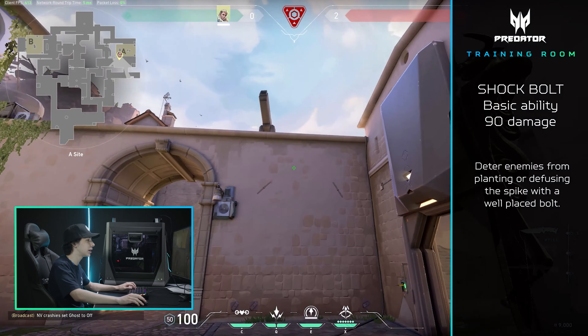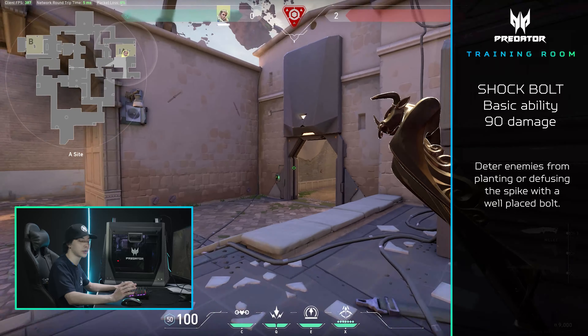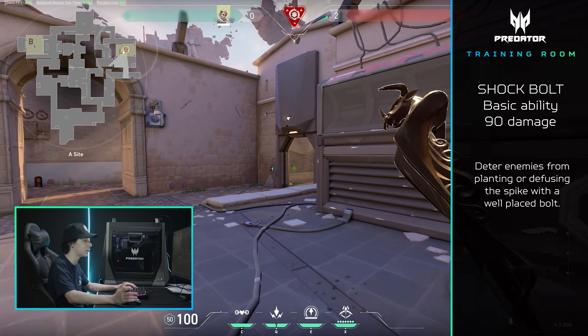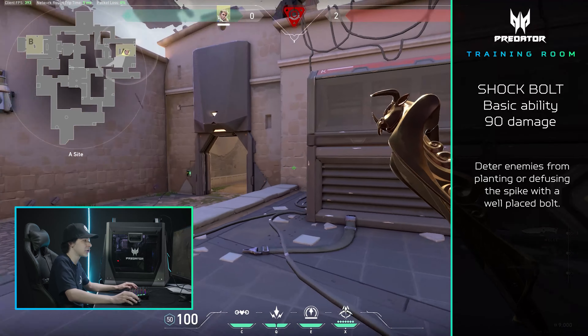They're looking at the wall, so they're going to be able to actually see the shock bounce off the wall, which will either make them get off — giving your team more time to rotate or fast retake — or they're going to just take the 90 damage, and that's free 90 damage for you.